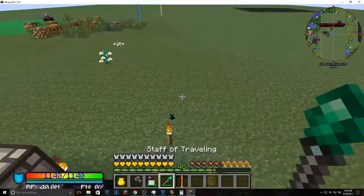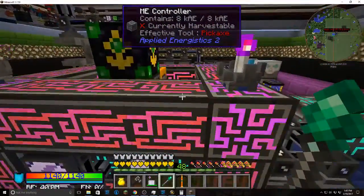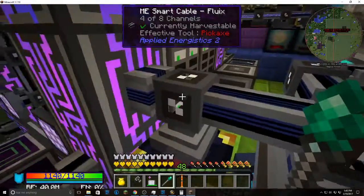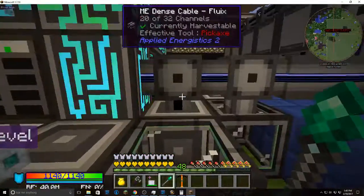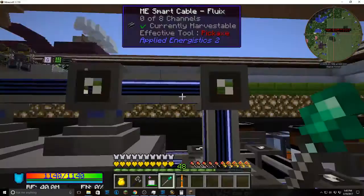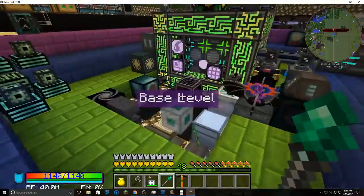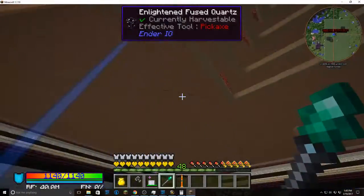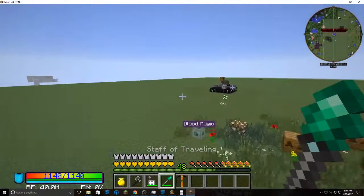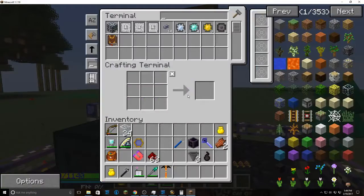The best way to get past that is when you make an ME controller. Each side of an ME controller supports 32 channels, and you can get smart cables that show how many channels the cable is using. Dense cables max it out and support up to 32 channels, so you can run dense cables to smart cables like I have here. There are also ways to turn off the channel limit to make it unlimited per cable, but that kinda takes the fun out of AE2 — this mod does require some strategy in managing everything, which makes it more fun.